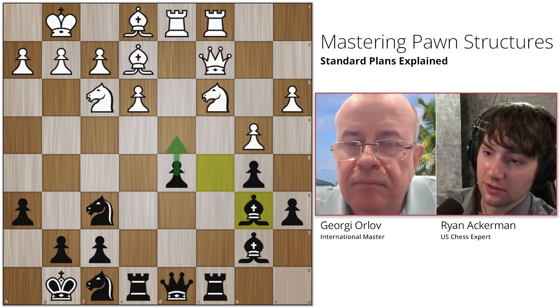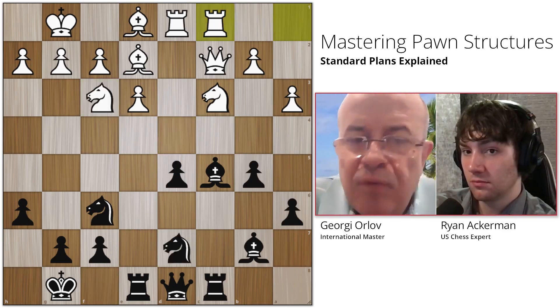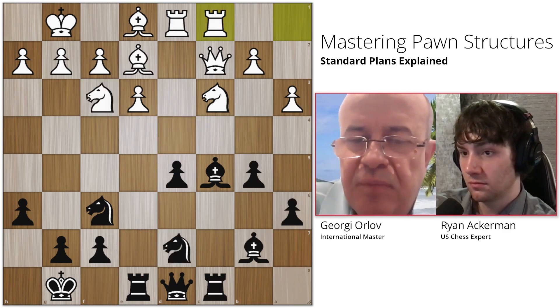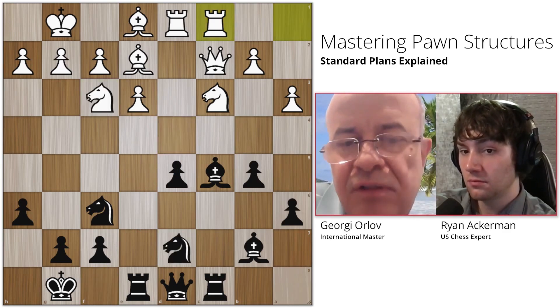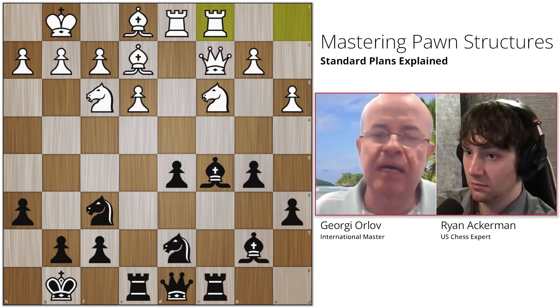On move 16, do you endorse the move knight f8 or would you prefer knight b6? I would prefer knight b6, simply from the standpoint that c4 looks like a very attracting landing spot. If I could land on that square, I'd probably be happy.